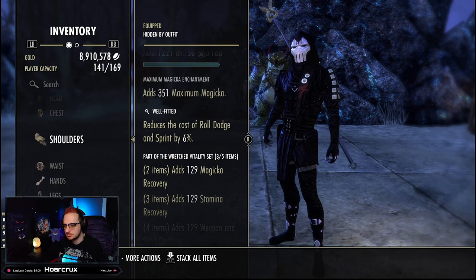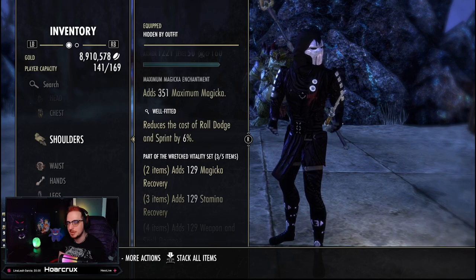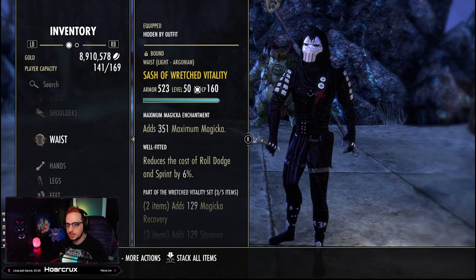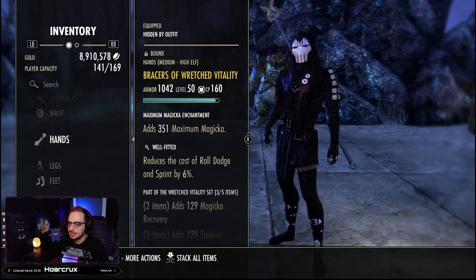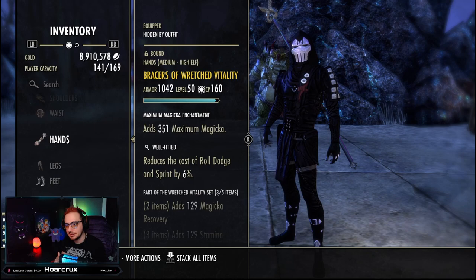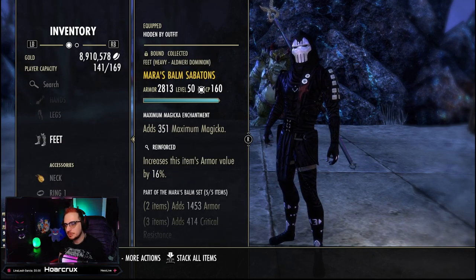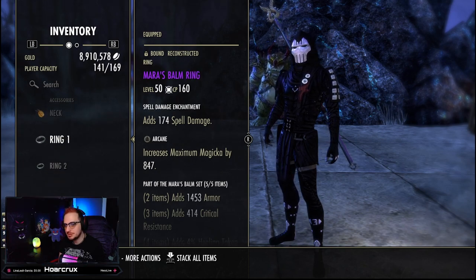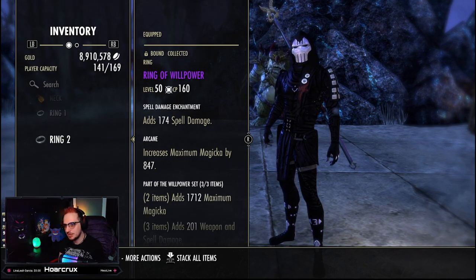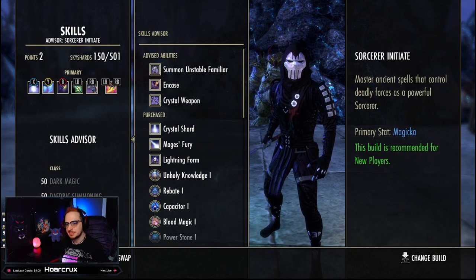If you're running Dark Elf I have maximum Magicka on every piece, since the race gives me enough stamina. If you're running Breton or Khajiit I'd suggest Tristats on your big pieces. We have Wretched Vitality light Waist and medium for undaunted passives. Legs are Mara's Balm heavy reinforced. For jewelry: a Mara's Balm Amulet spell damage Arcane, a Mara's Balm Ring spell damage Arcane, and our Ring of the Willpower spell damage Arcane.